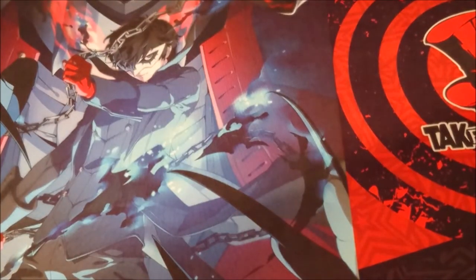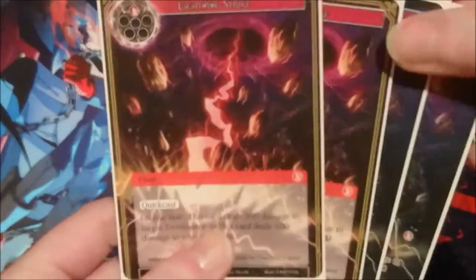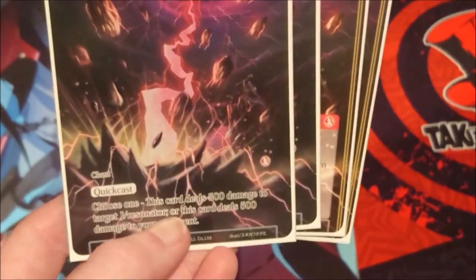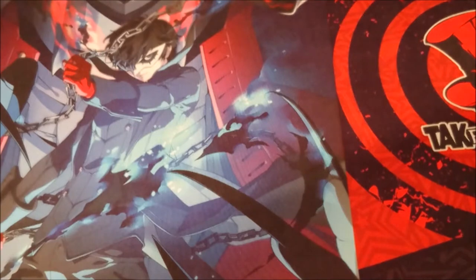First burn spells — we have four Lightning Strikes, putting the promo ones at front because they're prettier. Lightning Strike has quick cast, costs one, and deals 500 damage to either a target resonator or your opponent. Ideally we'd want 12 copies of all the awesome burn spells, but since I don't have all copies, we have the majority which is very nice.